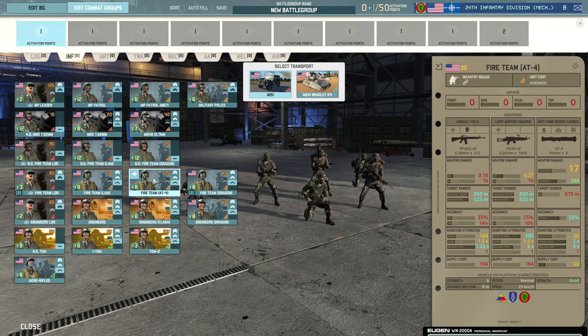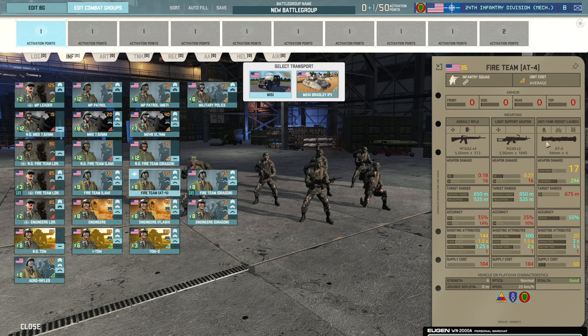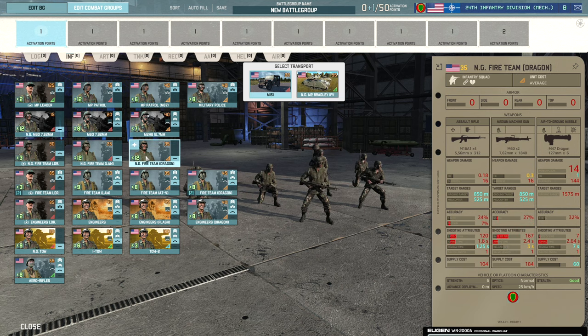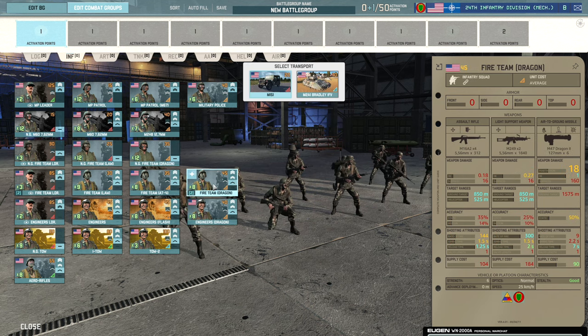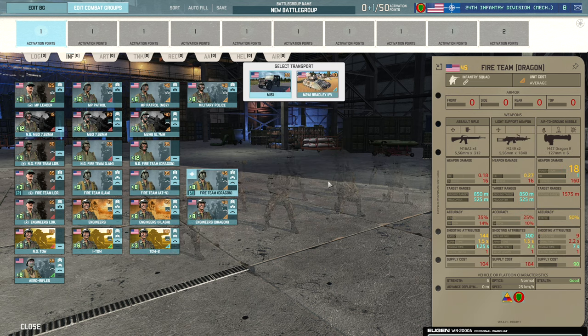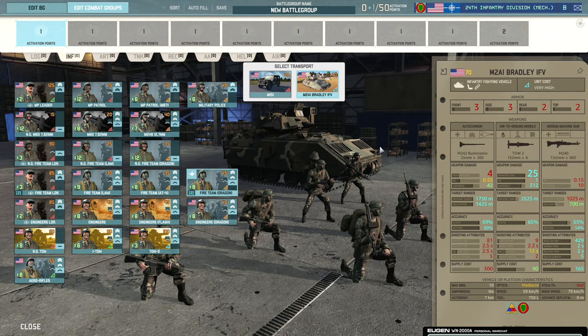Better than those is the Fireteam with the AT4, because the AT4 is just better than the LAW — 17 penetration over 13 with extra accuracy is huge. The AT4 is a really nice AT weapon, and again comes in with the M2A1 Bradley. Then we have the Fireteam Dragons with the Dragon 2, which is way better than the standard Dragon. You get 10% extra accuracy and four extra penetration — a massive difference, especially on side shots. This is a pretty solid squad, plus the TOW-2 from the M2A1 Bradley makes for a really nasty combination.